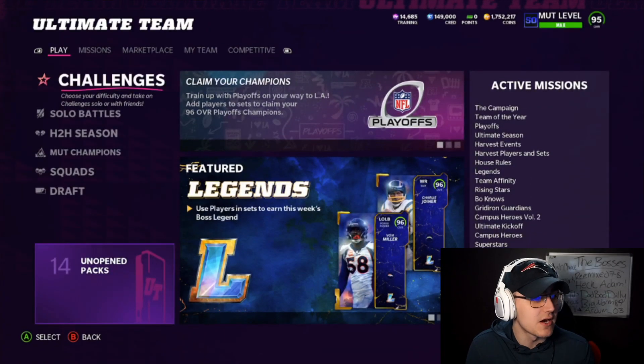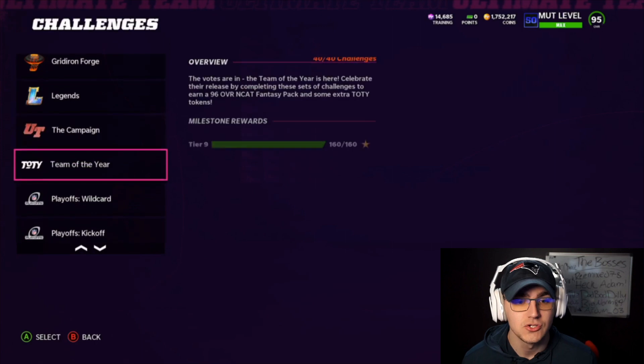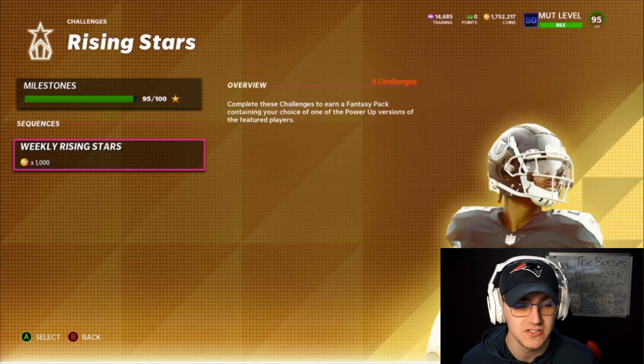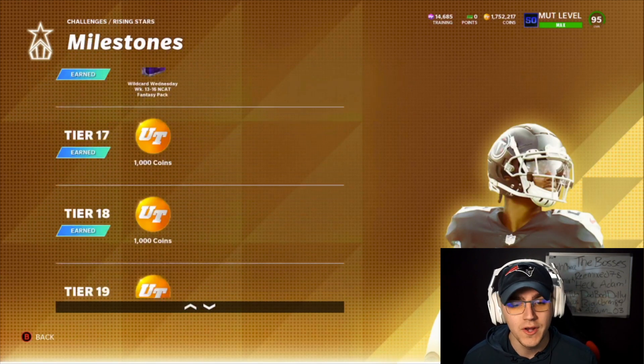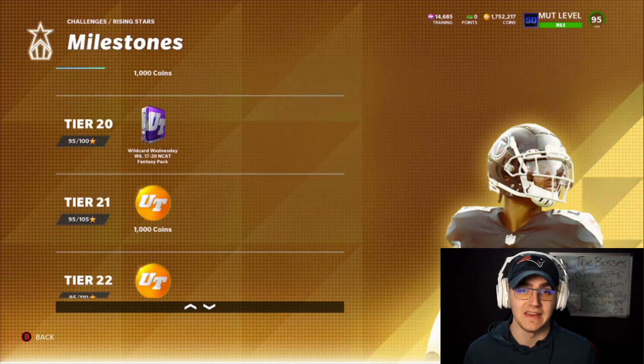The rising stars Wild Card Wednesday free player — which is the best one to pick? We're on the Madden Ultimate Team homepage, going to Challenges, and scrolling all the way down to Rising Stars. I have 95 out of 15, meaning when I finish the five that came out today that puts us at 100 stars. At 100 stars we get the weeks 17 through 20 NCAT fantasy pack. I'll link the Mutt.gg post in the description showing all four weeks and which players you can get.